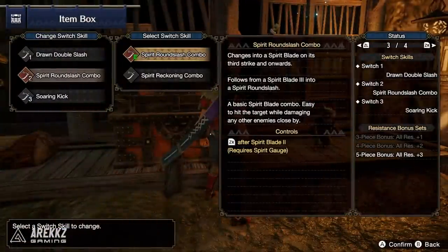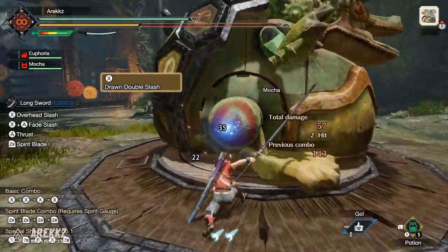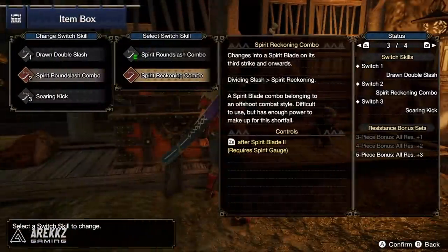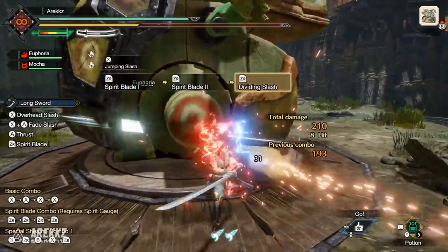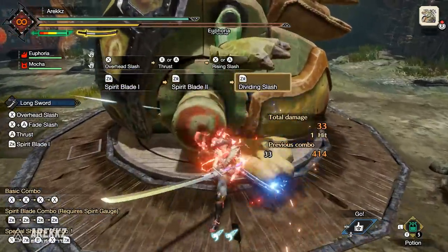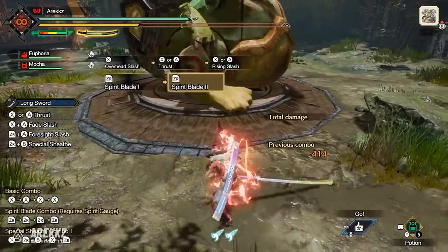On your second slot, by default you have the Spirit Round Slash combo — your standard spirit combo, ending in the wide sweeping attack that, if it connects, levels up your gauge. Alternatively, you have the Spirit Reckoning combo, which animation-wise is very similar to Brave Longsword from Generations Ultimate. This changes the last two hits into the Dividing Slash and then the Spirit Reckoning attack. The Dividing Slash lets you input a direction to close the gap, and the final hit attacks more vertically.